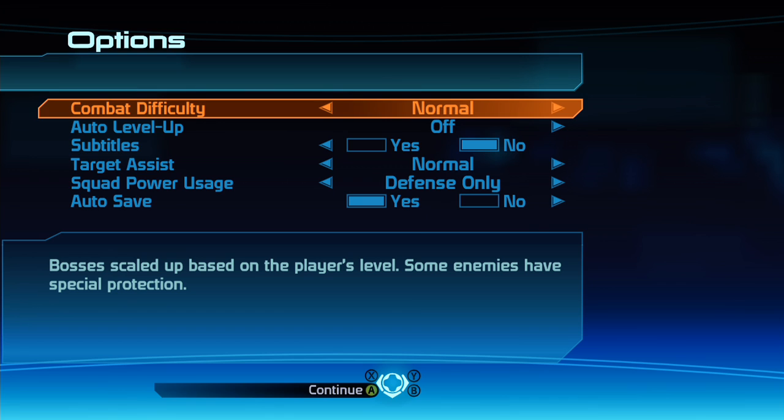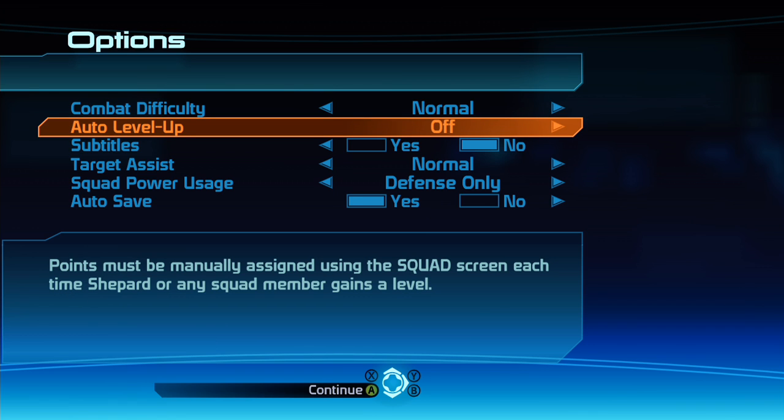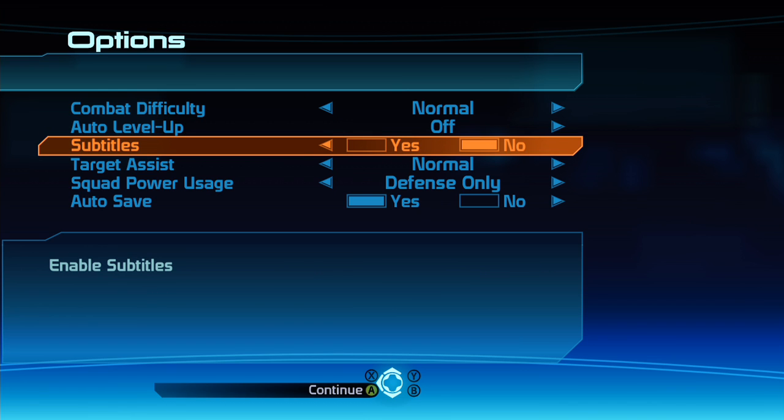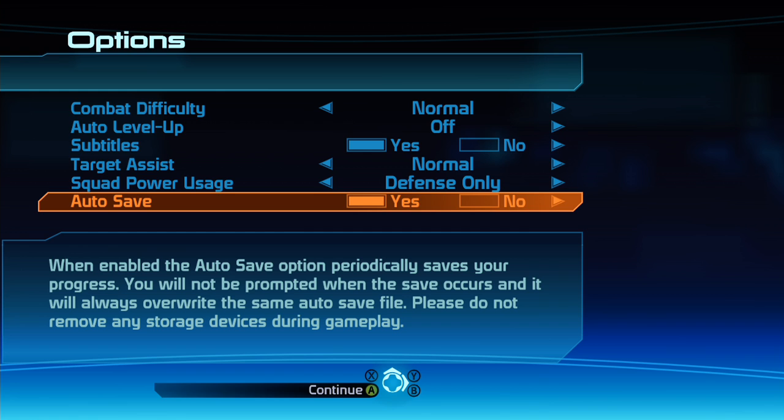For the difficulty, we're just going to do Normal, because this is just going to be a fun playthrough. I have beaten every single game on Insanity difficulty, and I have every single achievement in every game. So this is just a fun playthrough. No auto level-up, because I like to choose how my squad levels up. Subtitles on.